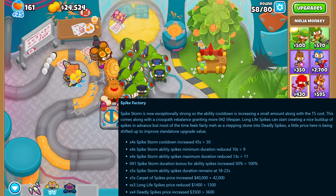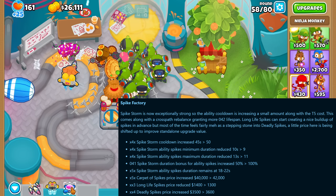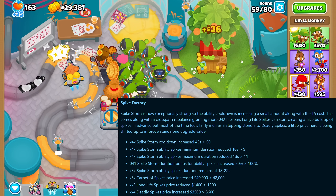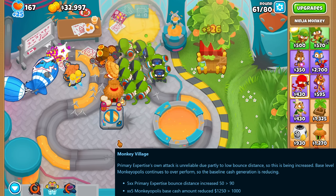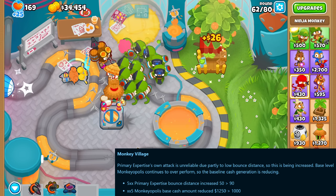The spike factory got an increase in the cooldown for the tier 4 ability but there is now less variation on how long the spikes last on the ground. The bottom cross path will now cause spikes from the spike storm to last 100% longer instead of 50% longer, and there were also some price changes.